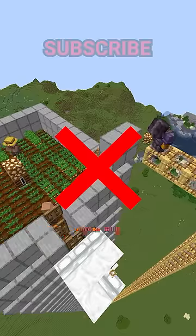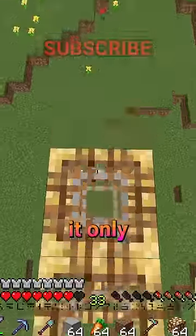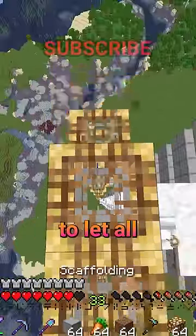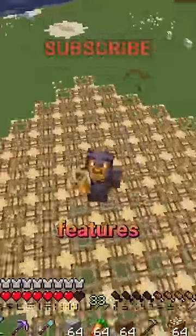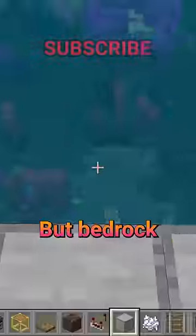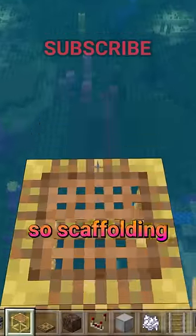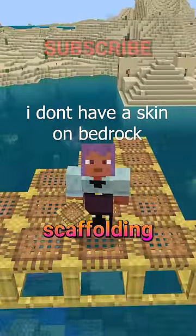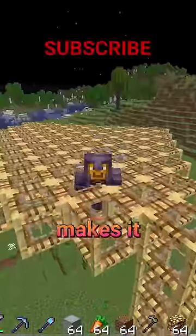For example, you'll barely ever see anyone using scaffolding for building because it only goes out by six blocks before it falls, and if you're high up, then you'll need to let all the scaffolding fall to the ground before you can keep building. Also, one of the main features of scaffolding is that you can build with it without needing to be on the edge of a block, but Bedrock Edition already has that, so scaffolding is barely useful on Bedrock. Also, on Bedrock, you can't shift into scaffolding the same way you can on Java, which just makes it even less useful.